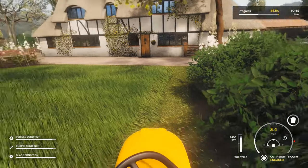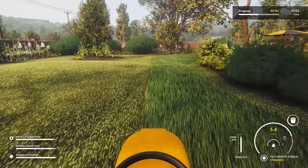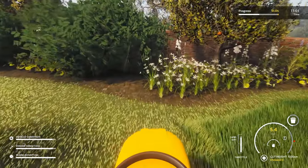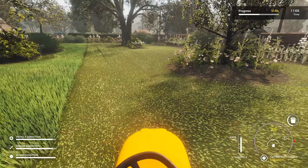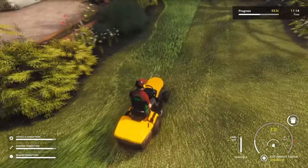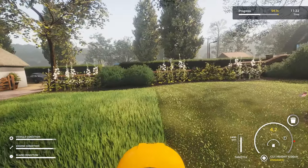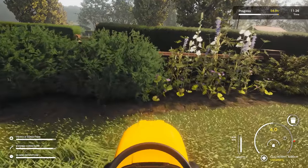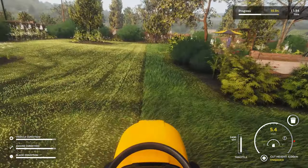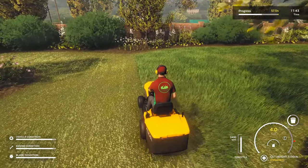So on your right hand side at the bottom you've got your speedo. There's this white bar that goes up as you cut — when it goes into the red arrow area it means there's too much grass being picked up at once. That damages the blade and the engine. See — too quick, I've damaged the engine. Straight lines are happening! That is actually really pretty good. Too fast again though — I'm not keeping on it, I'm damaging my vehicle, engine condition, and the blade pretty quickly.